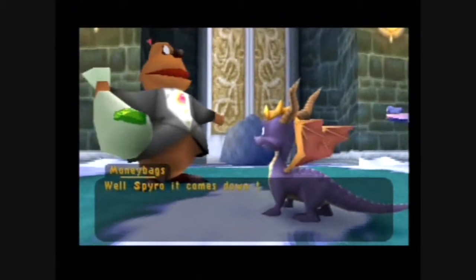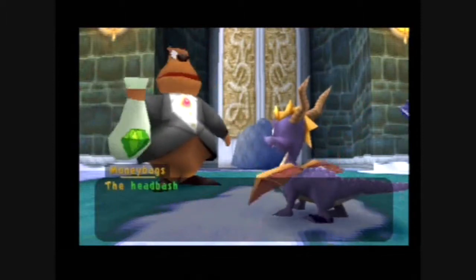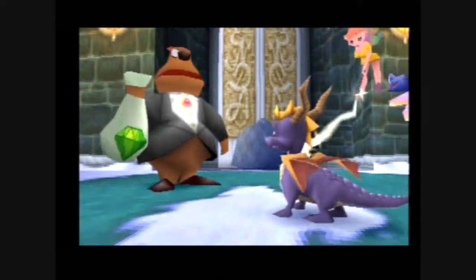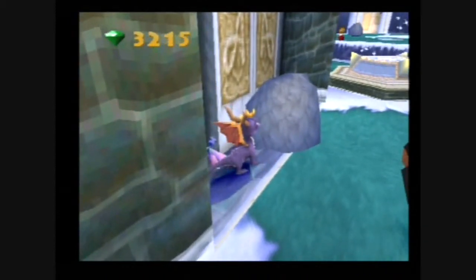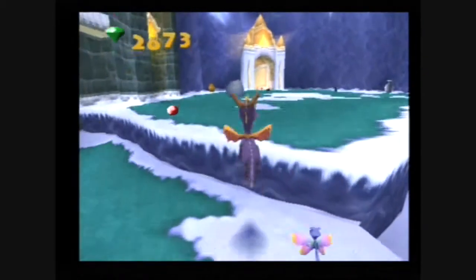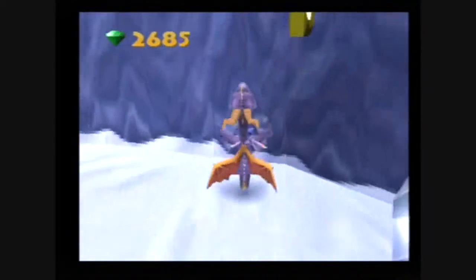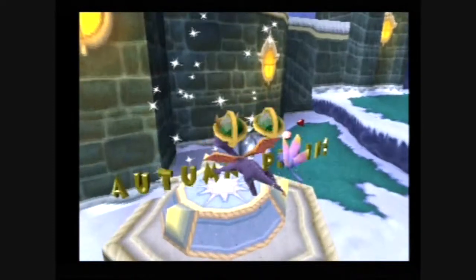Moneybags says: 'It comes down to this — there's only one more thing I can teach you.' Basically what you do here is press jump and then press triangle to smash down — the head bash. This rock won't be broken by flame, it won't be broken by charge, but it will be broken by the head bash. Head bash is easily one of the best techniques in the game in terms of — well, situationally it's not that great to be honest, but it does a nice job of stopping you mid-air. Now that we have the head bash, we're going back to Autumn Plains to complete the levels we hadn't finished.